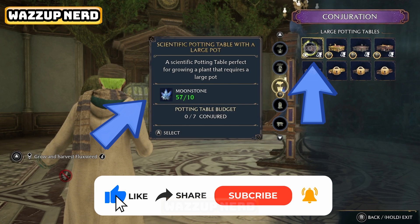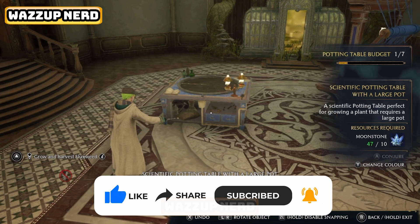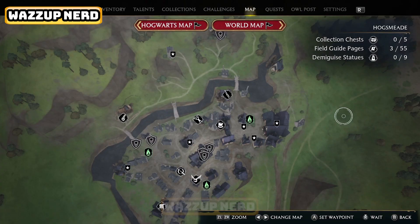Welcome back to another video guide on how to get a large pot table in Hogwarts Legacy on Nintendo Switch. This also works on PC, PlayStation, and Xbox. The first thing you need to do is open your map and fast travel to the southern side of Hogsmeade through the Floo Flame.